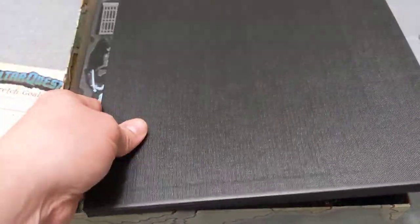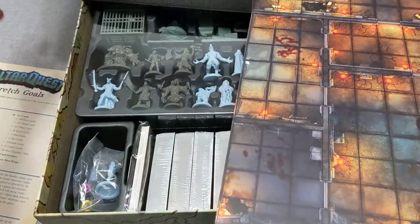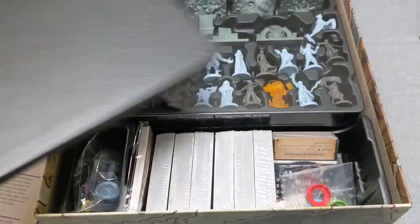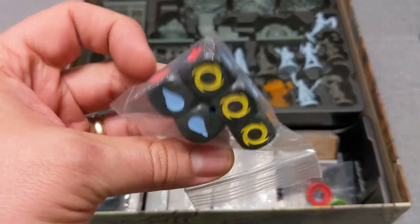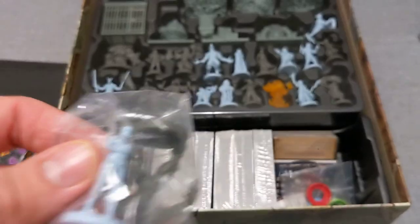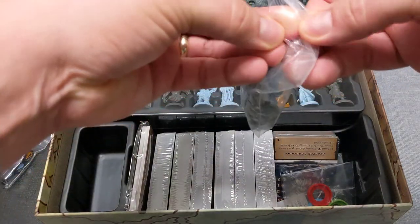Looks like we have a board right here — don't know what the difference is between that and the other normal board. We've got some dice — colorful dice with some characters in a bag.